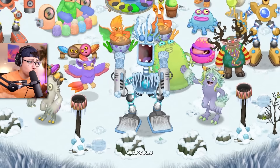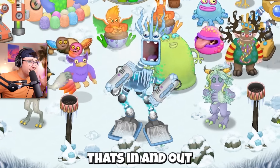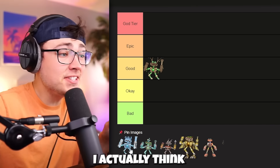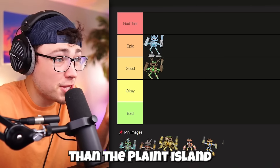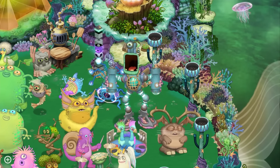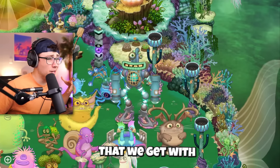One thing I really love about the Cold Island Wubbbox is his sound — it's very like that little shimmy sound that's in and out. It sounds so good! Surprisingly, I actually think I like this Wubbbox better than the Plant Island one. Next up is Water Island Epic Wubbbox.